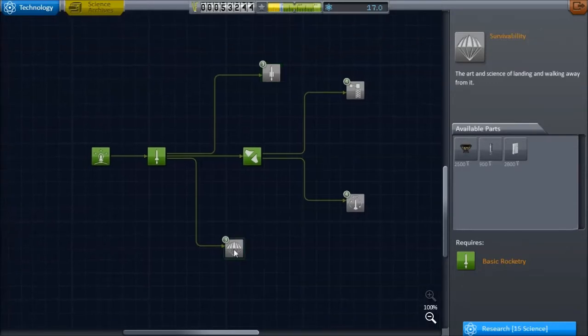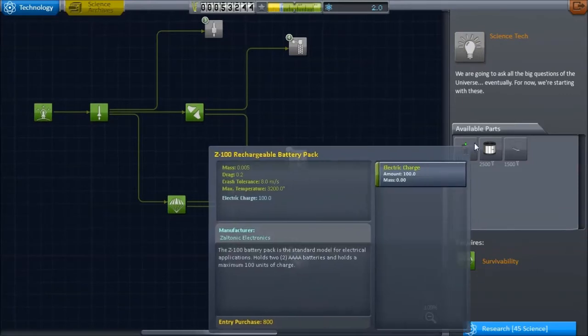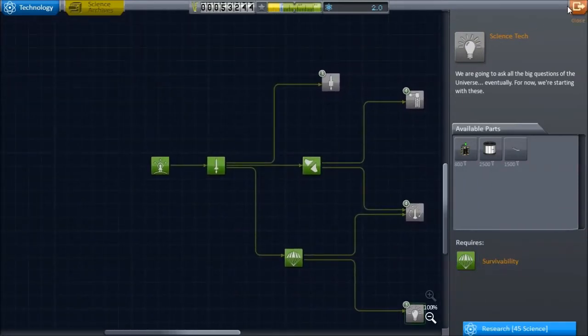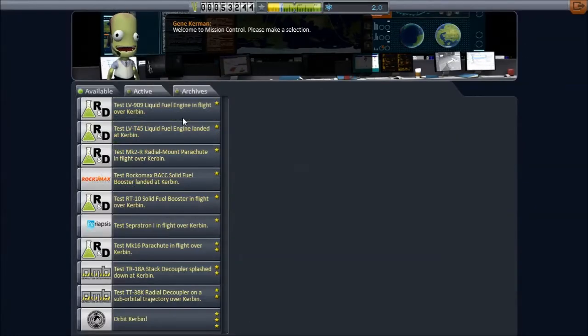Maybe I'll do the small engines and parachutes first. And then we can get more science apparati — apparatuses, whatever. We've got a lot of missions to choose from now.